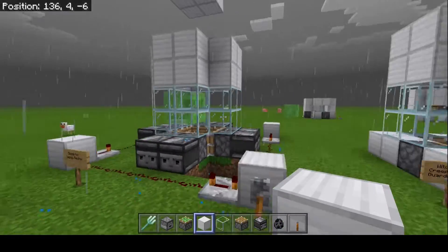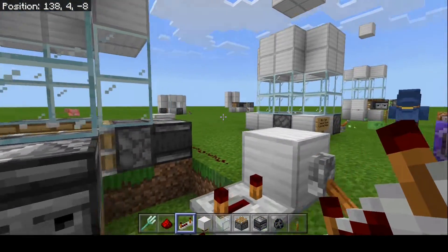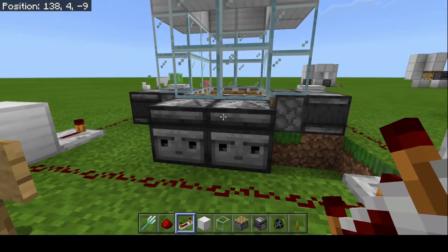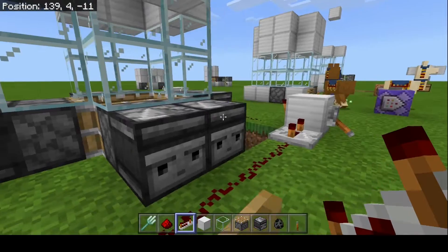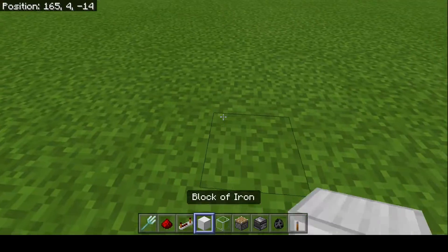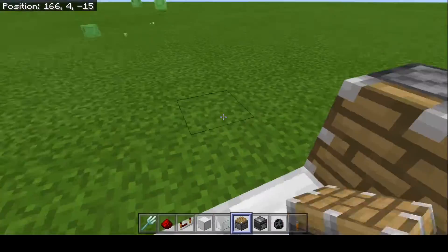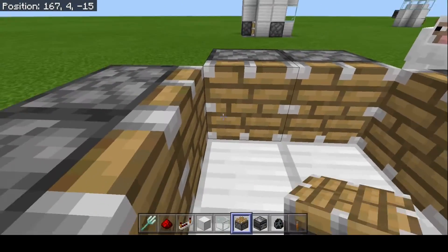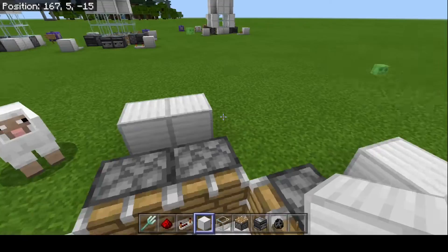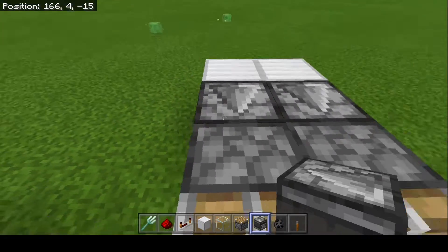Now onto the laggy version. This farm is super good if you're playing on a laggy realm, having issues with mobs glitching out, or if you want to slow things down so mobs don't glitch through and kill you while AFKing. I recommend choosing the same two by two area, marking it out, then placing pistons looking into the middle. It takes a bit more resources, but if you have a laggy realm it helps a lot. Place some blocks temporarily to make it easier to place the observers.